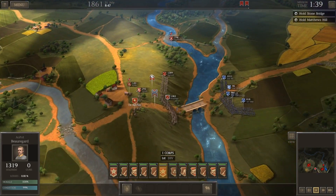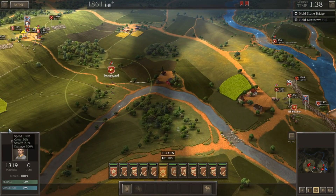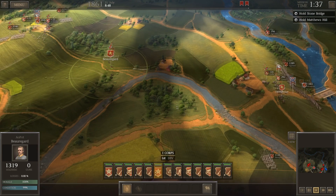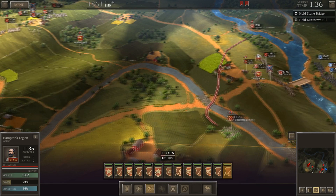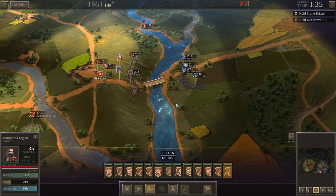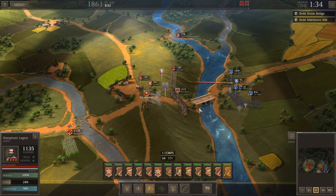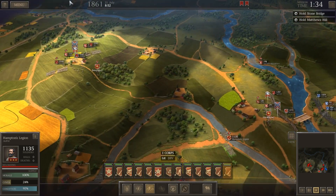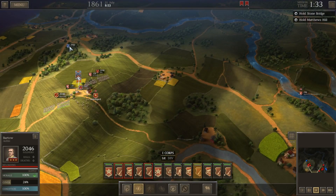Alright, PGT — head north to help defend Matthew's Hill. A little bit of a lull here at this point in the fight. Hampton's Legion — you're coming up in the south, so we'll send you to the ford. The tally is we repelled an individual regiment charging across the stone bridge. We've got a couple of our brigades deployed in defense of both the ford and the bridge. Meanwhile, the enemy is bringing troops toward Matthew's Hill, and we're set up to defend there.